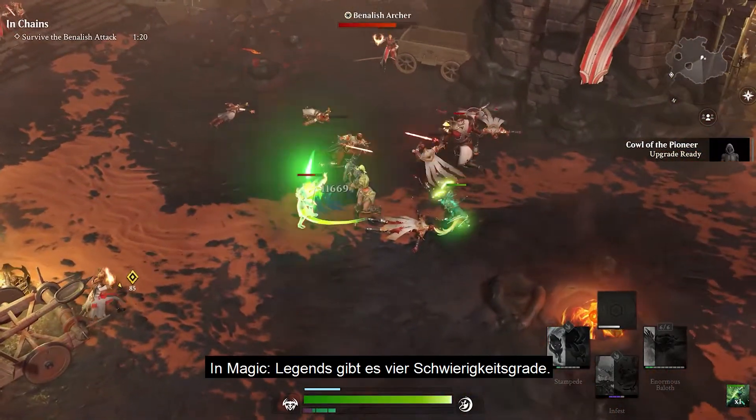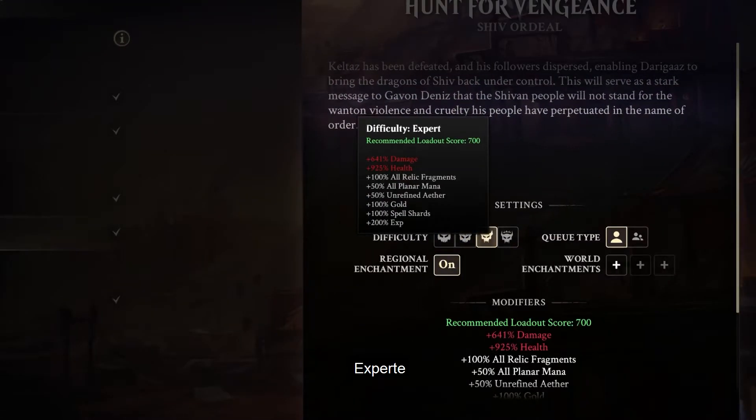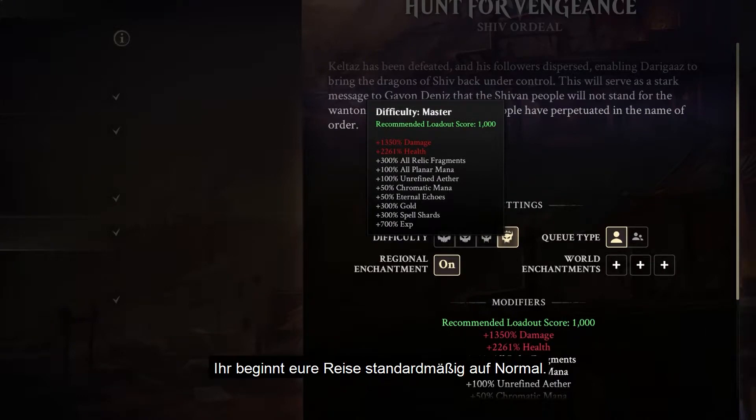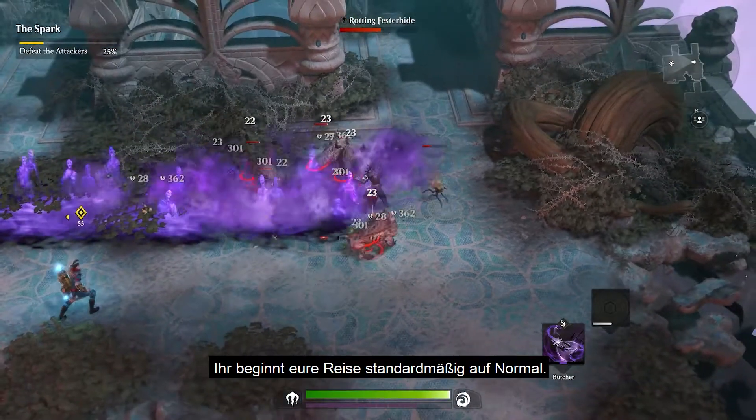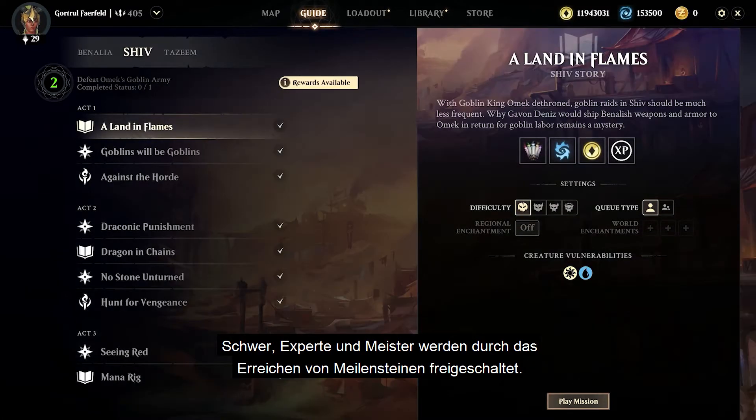In Magic Legends, there are four difficulty levels that you can choose from: Normal, Hard, Expert, and Master. While you'll start your journey at Normal difficulty by default, Hard, Expert, and Master are unlocked through reaching different level milestones in your playthrough.